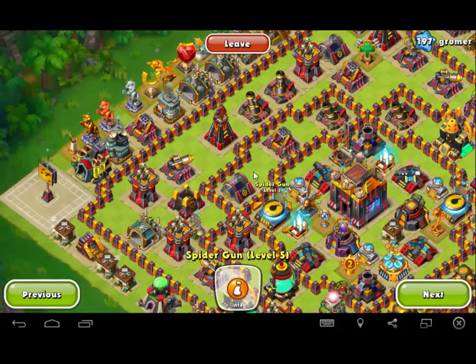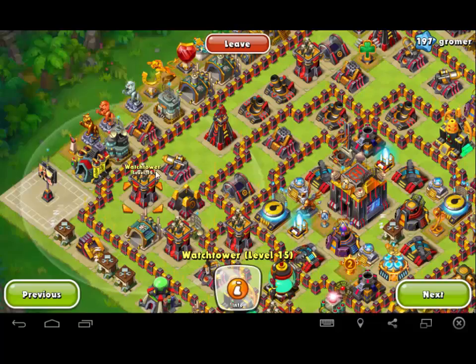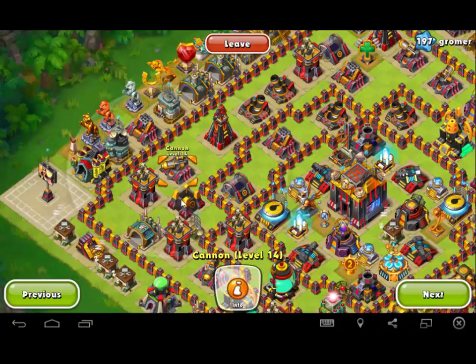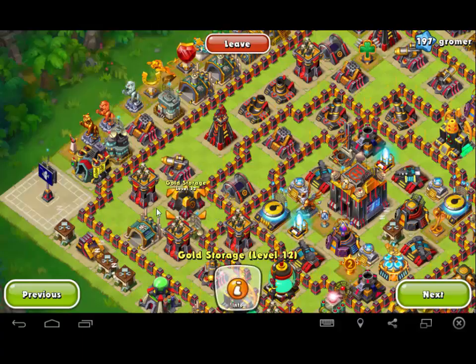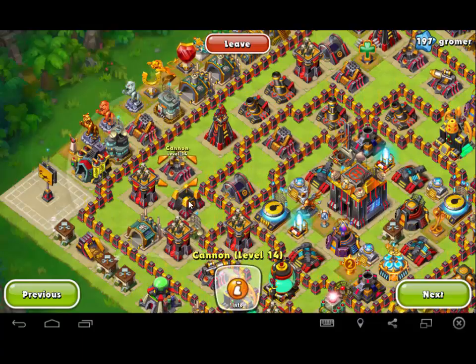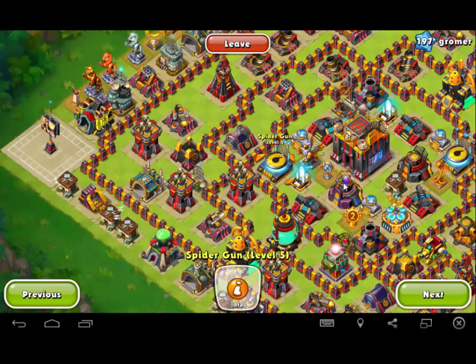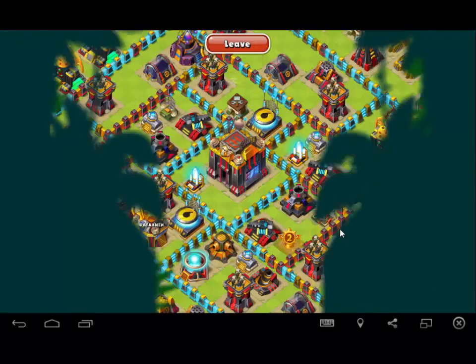It doesn't appear as though he does. 10% of 900 is only going to get you to 990, so not even his watchtowers will survive a Nuke. So it would probably be Cannon, Gold Storage. I would probably take out this Rally Point with Heroes, then deploy troops and go Jericho, Cannon, Gold Storage, Oil Storage, Spider. Bring some bombs to Breach, Bang, and Clear. Once you get into the middle — the Juicy Caramel Center — you should be good to go.